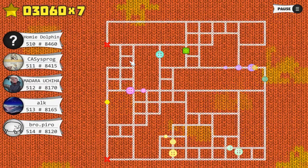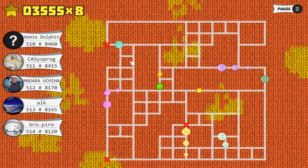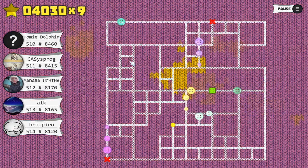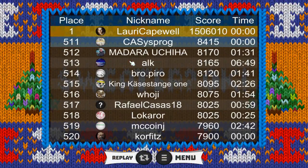As you can see on the left, my best score, I think, is something like 8400 and something. And now I'm in trouble because I'm going to get caught from both sides. So that's the general principle of the game.